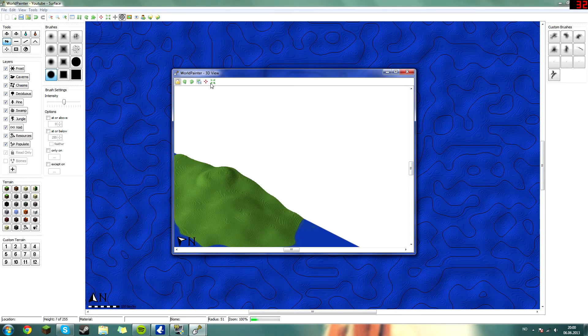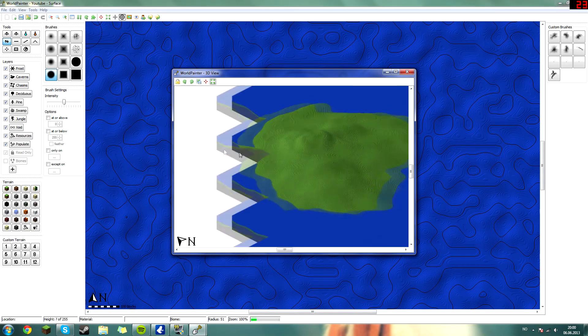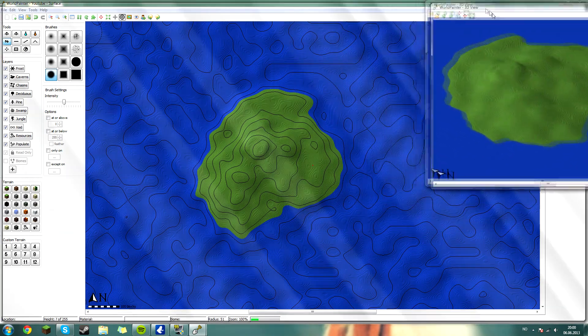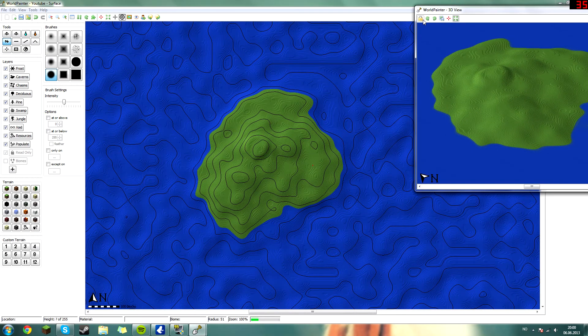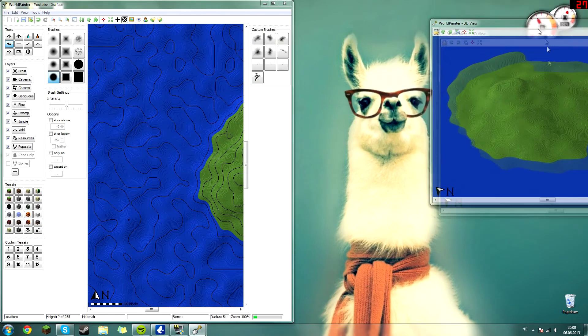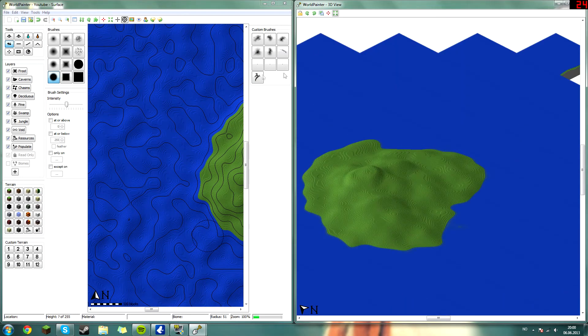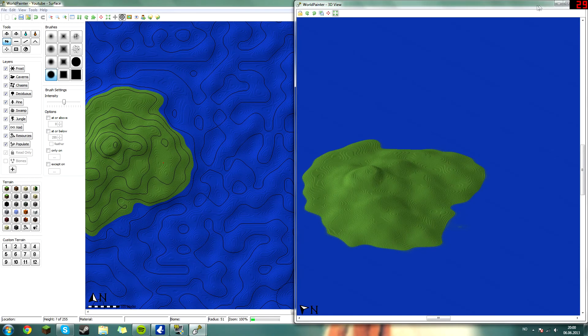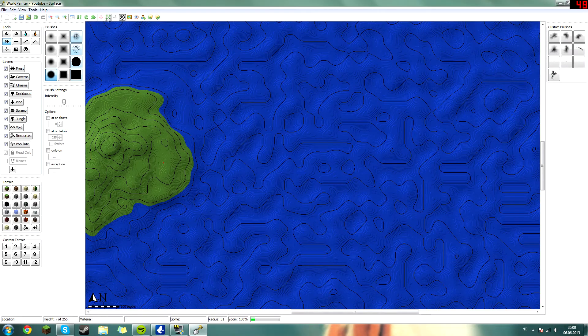Let's head over to the 3D view. This is the island so far — it's not much, but it's an island. You can also do something really cool: hit the lock button, which will lock the window so you can press on the World Painter screen and build while the 3D view is showing. Otherwise it will just pop away. I usually like to make a split screen like this, but I'm not going to do that for this tutorial.